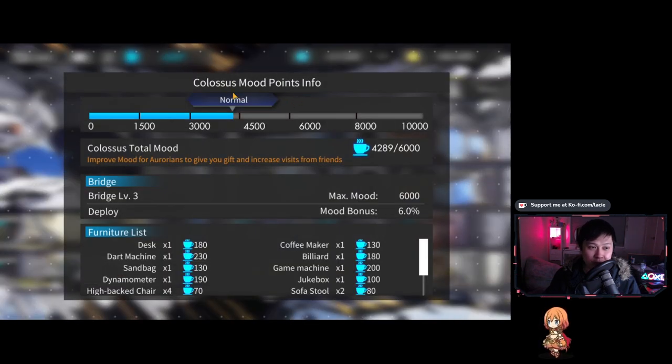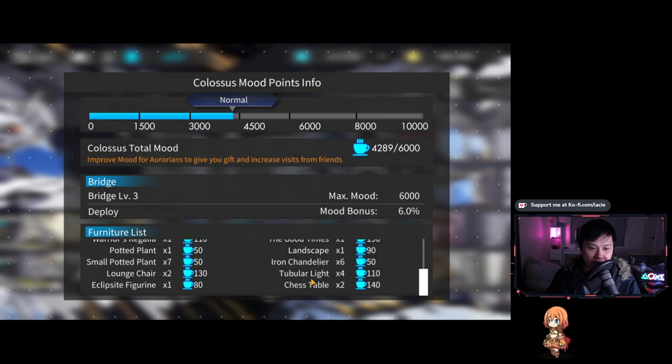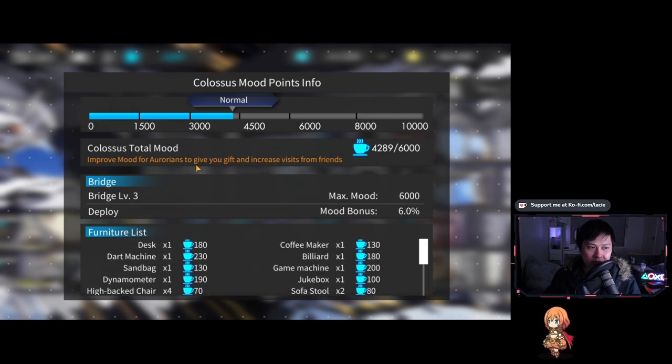Speaking of mood — this is the Colossus mood points info. Mood is capped by your maximum bridge level; I have level 3 so I can only have a maximum of 6,000 mood. Currently I have 4,289 mood, put together by all of these items here. Mood is straightforward: it improves mood for Aurorians to give you gifts and increase visits from friends. Sometimes this could be Lumamba, sometimes Nightium. So it's really important to get mood up and hit those milestones.